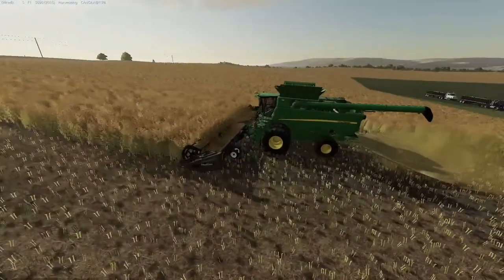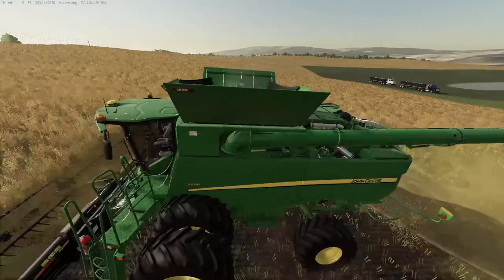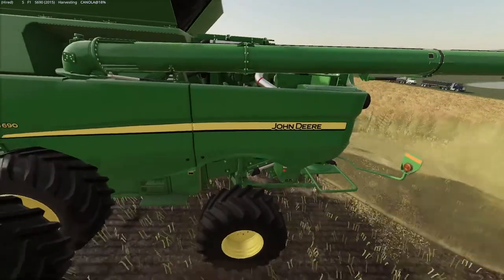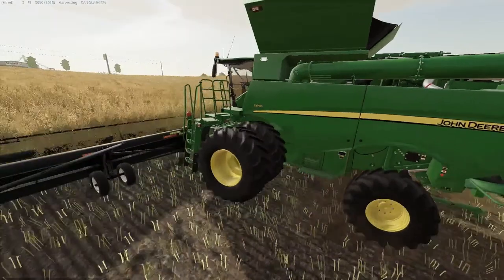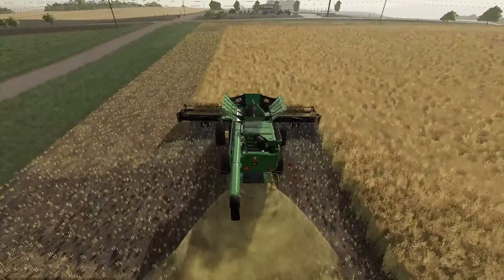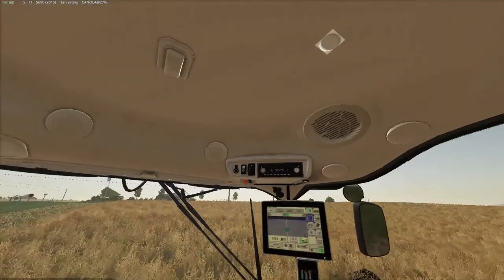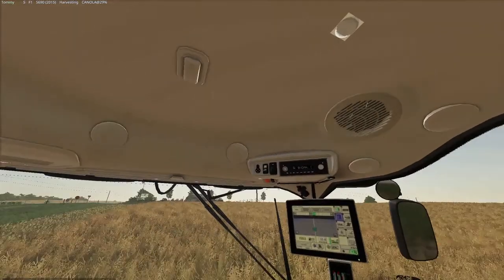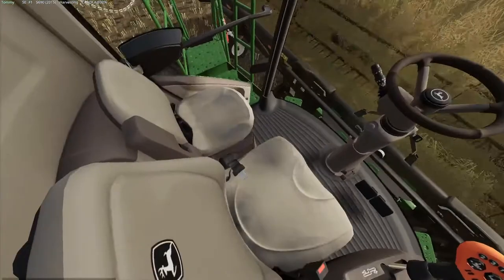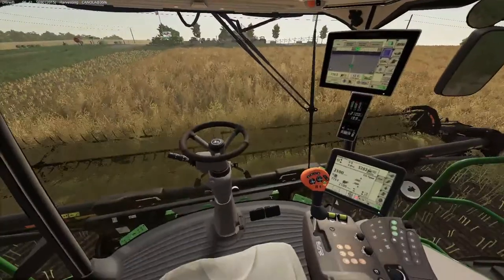Folks, how are y'all doing today? We got the S690 - a beast of a combine. Let's see what we've got on the inside here. Nice controls. Don't know what that little round dot with the square is up there - might be where the lights are. We got a buddy seat and probably a cooler underneath. It's just gonna be a wonderful time.